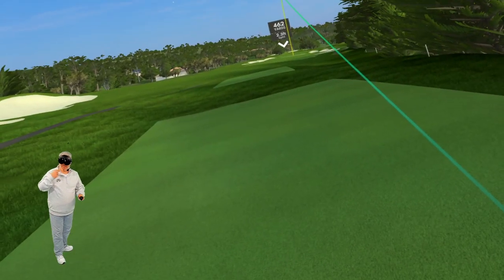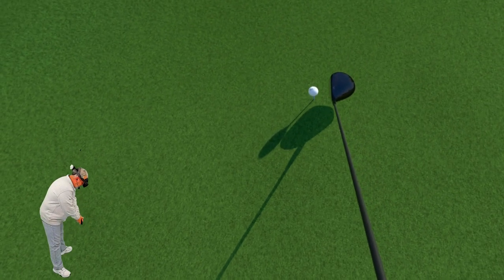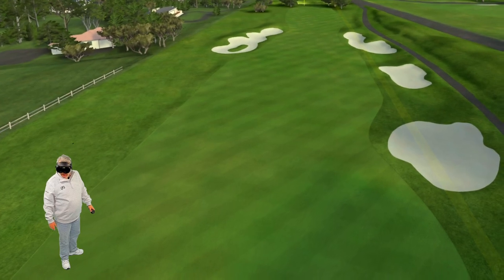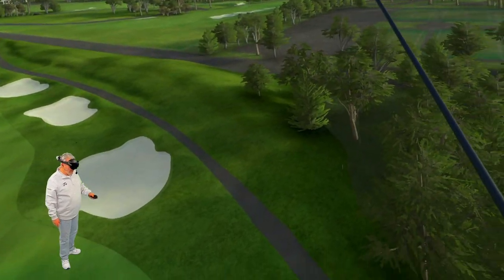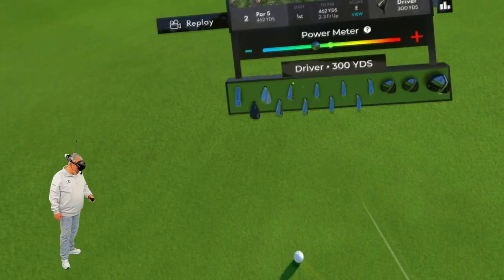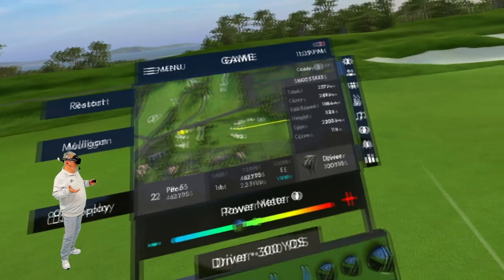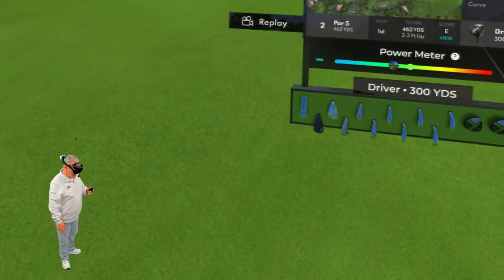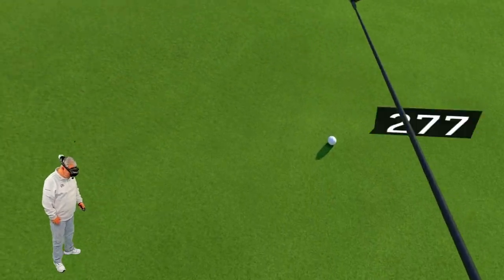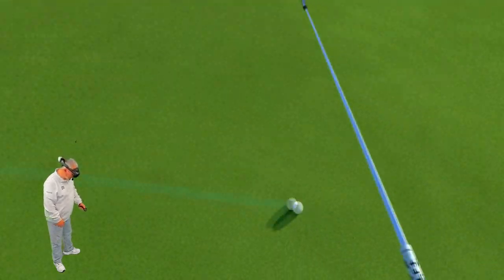All right, next hole — this is it, 462 yards. You can obviously see I'm letting the computer caddy for me. Nice, right down the middle of the fairway. But you can actually select your own clubs should you want to. You've got your full bag of clubs right here. You can also do replays, do a mulligan, restart completely, get all your options. But we're not going to mess with any of that — we just want to keep playing on this beautiful course. 185 yards to go.